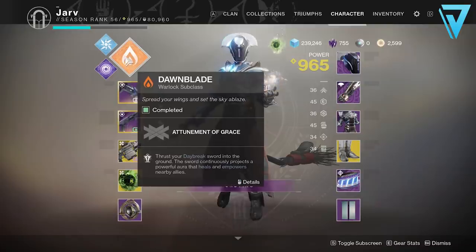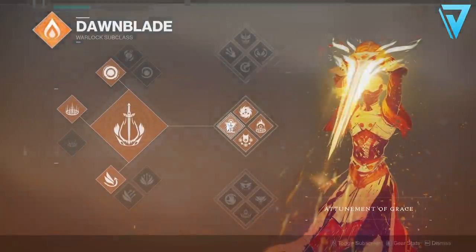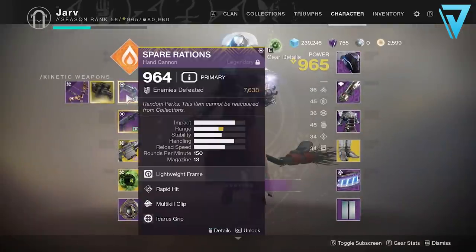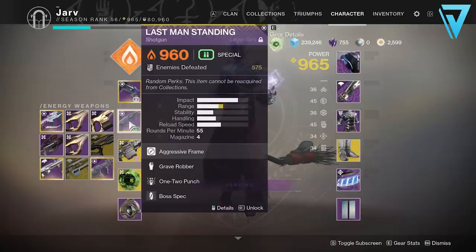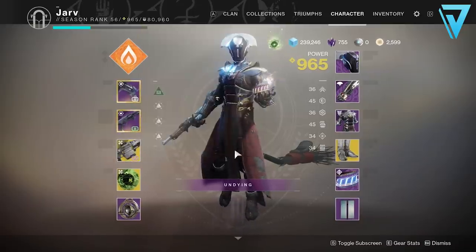In terms of loadout, I'm running a Warlock on this occasion. I'm running middle tree and using the Well of Radiance with my Lunafaction Boots. Weapons-wise I'm going to run the Spare Rations naturally, but it is Solar burn this week so I'm going to pair that with Last Man Standing, which is also available from the Reckoning, and I've got One-Two Punch and Grave Robber on that roll. Finally in my power weapon slot I'm running Xenophage, which received a buff very recently and is very strong with the Solar burn active.